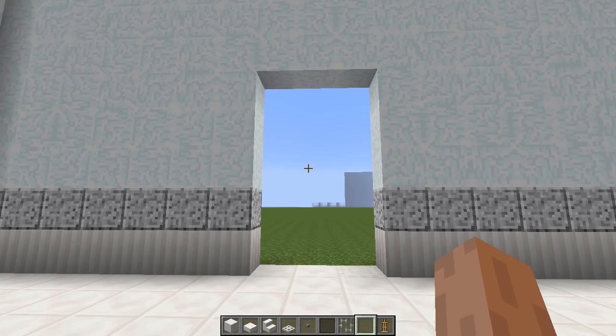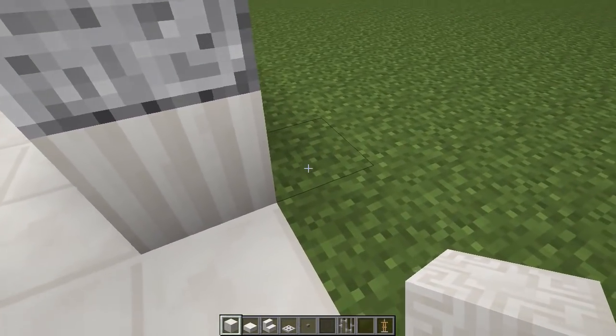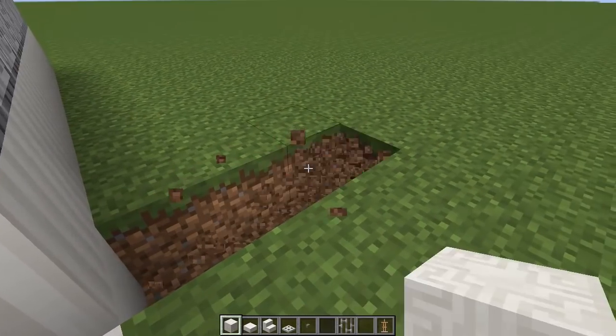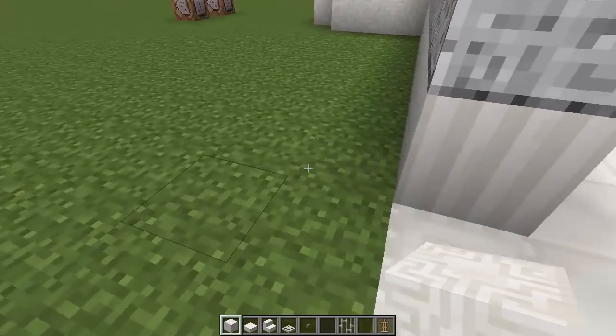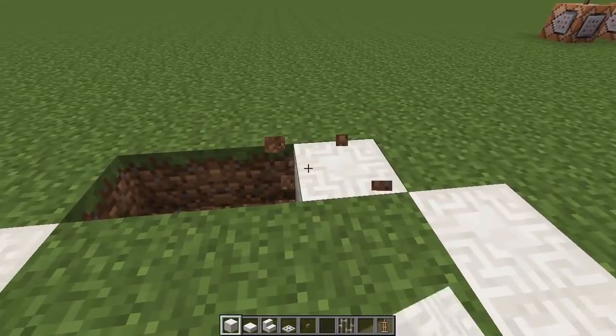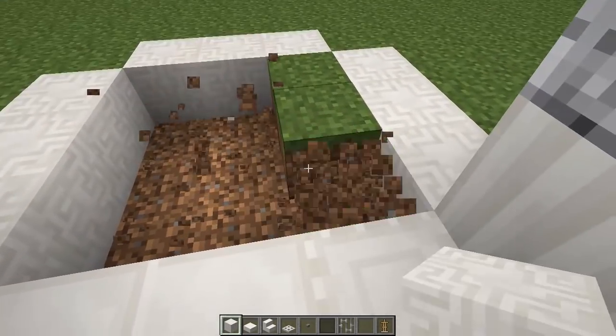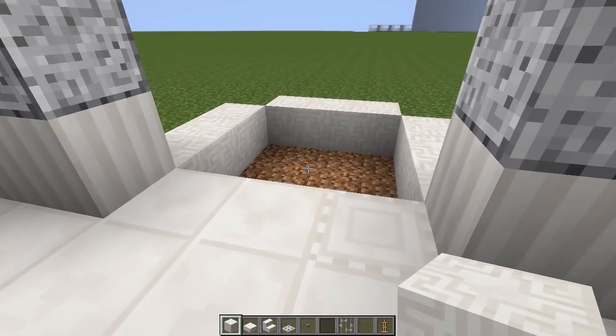This is going to be the size of our shower. Next, get your chiseled quartz blocks and punch out some blocks to the left — one, two, three — and replace them with chiseled quartz. Do the same on the other side, and then join up the back with a three-block area as well. Then punch out all the grass inside.